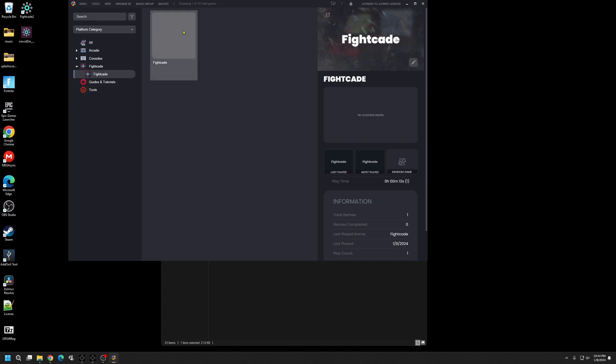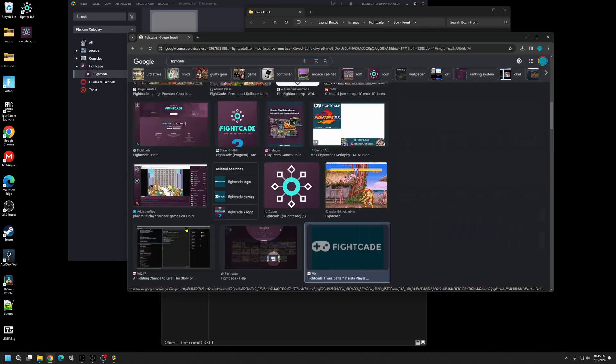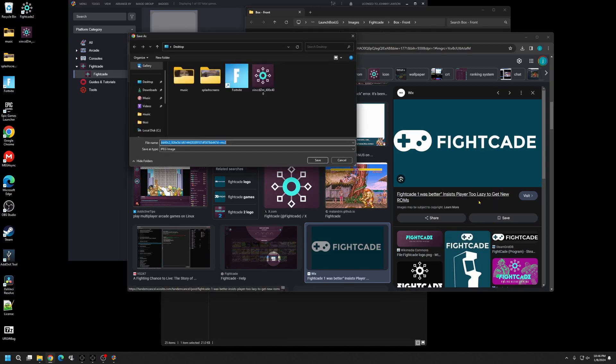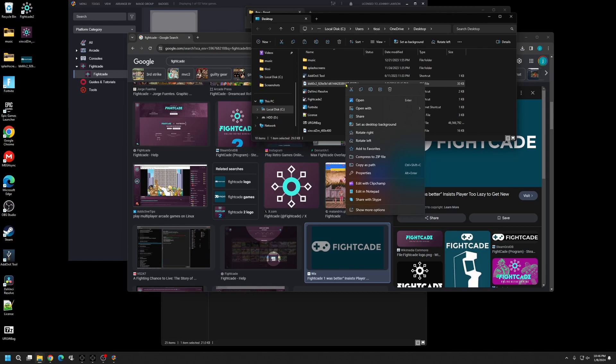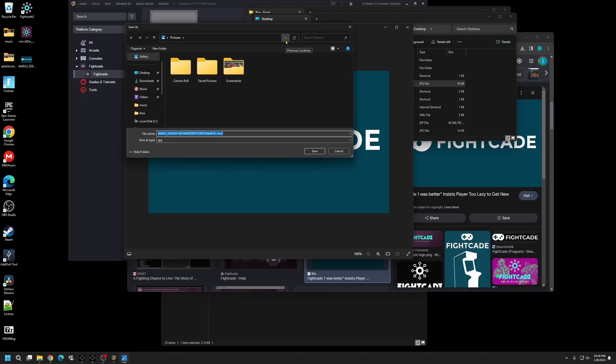Now we're going to give this a picture as well. Repeat the same process we did for the icon — just find a banner-style image for Fightcade. Right-click, save image as — it saves as JPEG, so save it and go back to Photos to edit it to PNG, just as we did before. Open it with Photos, hit the three dots, Save As, name it Fightcade, set it to PNG, and hit Save.